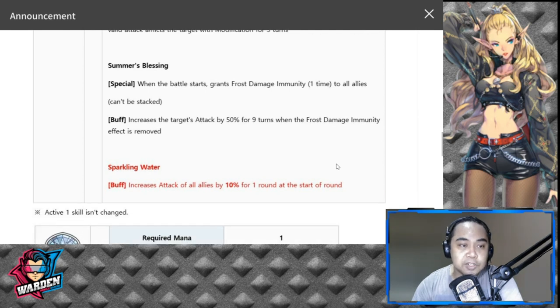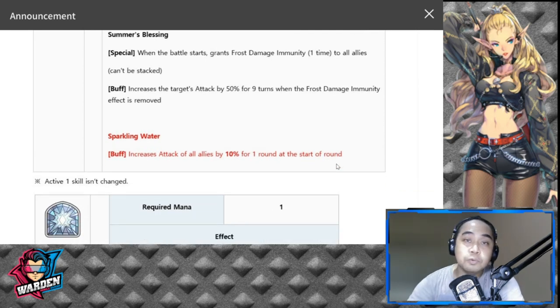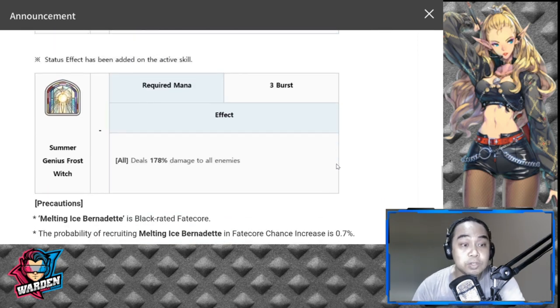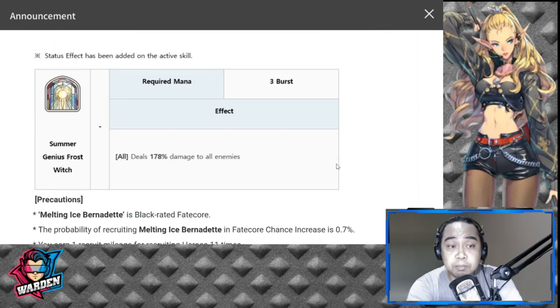The new passive they added is called Sparkling Water, which increases attack of all allies by 10% for one round at the start of each round. Her S1 is still the same — Summer Frost Fang — dealing 300% damage to one enemy. Her S2 is also unchanged — a three-burst spell dealing 170-78% damage to all enemies, Summer Genius Frost Witch.